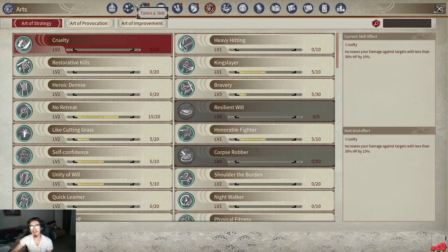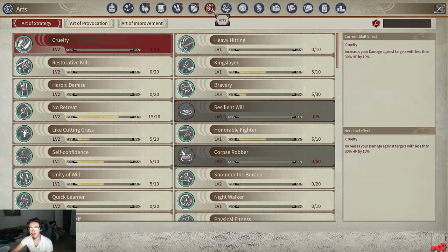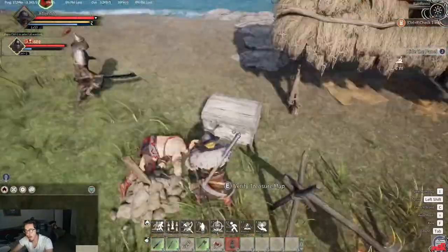A lot of people are probably confused about how Arts work, thinking these skills are for you directly — but they're not. You have to get your Command skill up and get more NPCs to follow you around in order to get benefits from these Art skills.